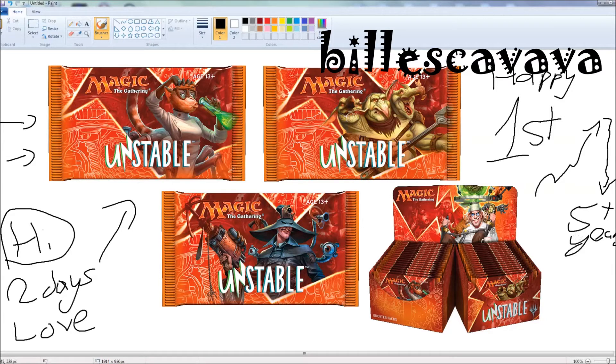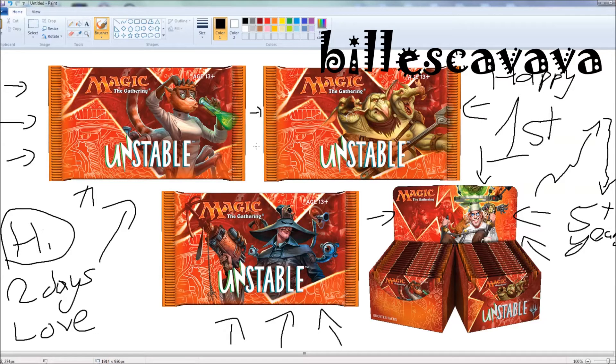First, let's talk about the look of the box and the packs. It looks fantastic. You've got a crazy doctor — a mad scientist — and he looks really cool, he's on the box. The booster packs have like a spider monkey, an evil villain-looking thing, a spider monkey woman. You've got some ogres eating each other — a three-headed ogre, one of them eating the ear of the other one. All looks fantastic, art looks amazing.